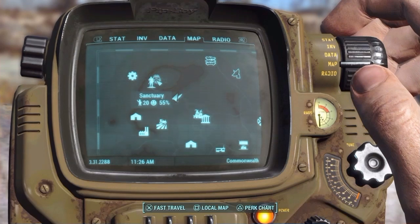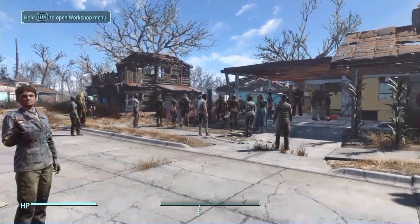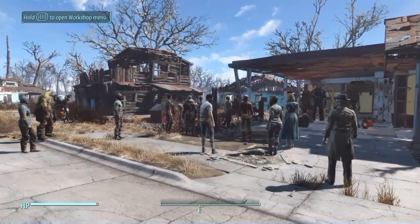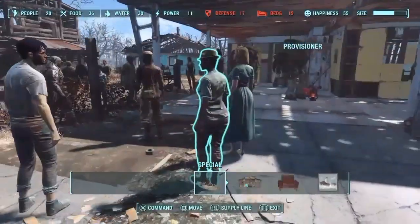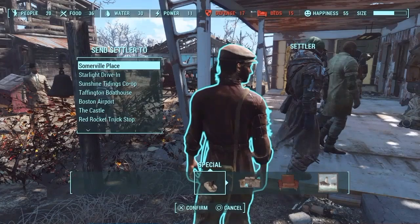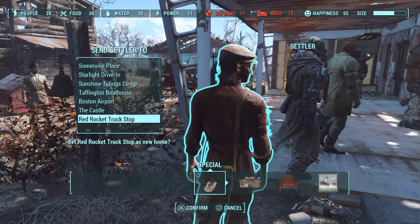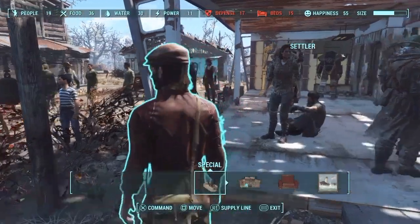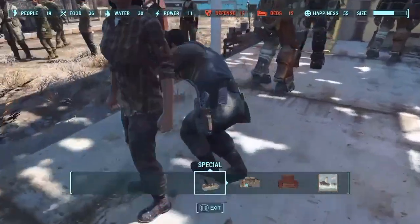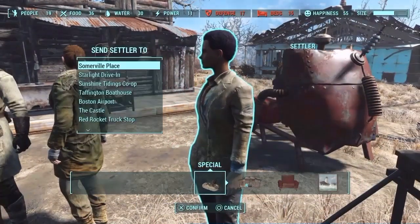Since I've already got a bunch of settlers at Sanctuary, I'm going to fast travel over there and send them over to Red Rocket now. Here we are at Sanctuary Hills, where I currently have 20 people living. I'll open up the Workshop, find a settler, and press Square to move them from Sanctuary Hills to Red Rocket Truck Stop. I'm going to aim for 6 settlers, preferably no companions or anyone with an actual name.